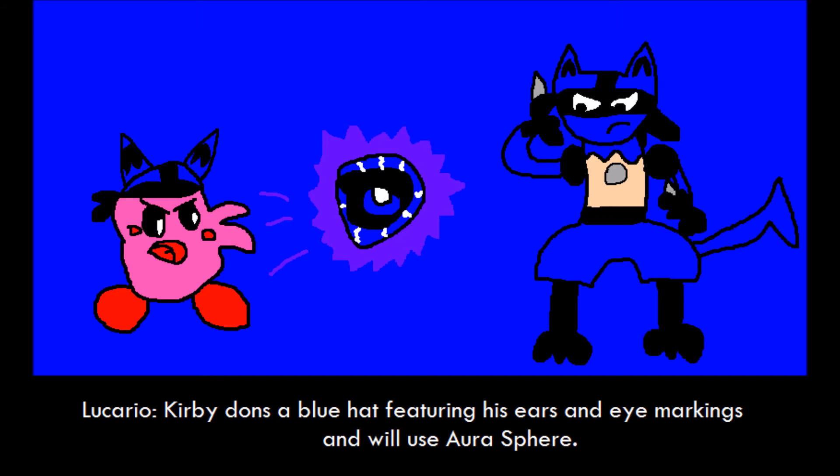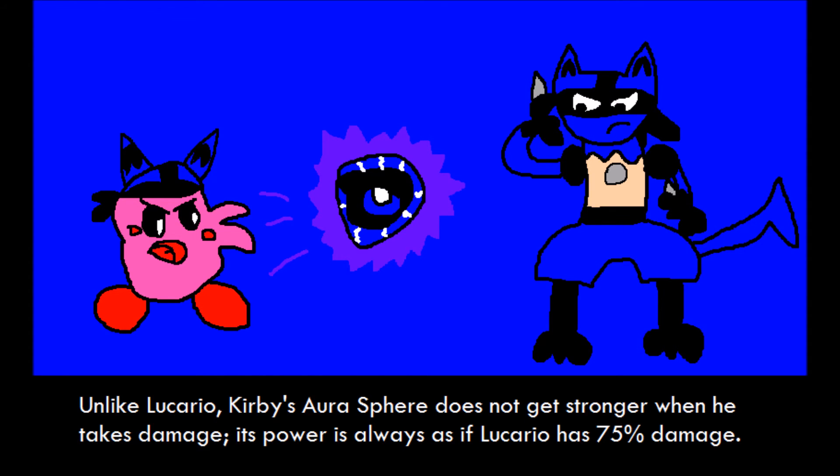Lucario. Kirby dons a blue hat featuring his ears and eye markings, and will use Aura Sphere. Unlike Lucario, Kirby's Aura Sphere does not get stronger as he takes damage. Its power is always as if Lucario has around 75% damage.